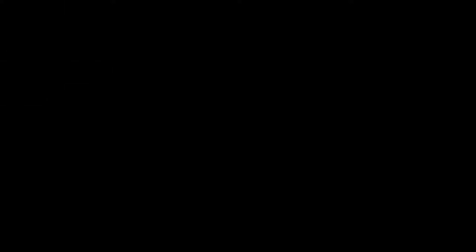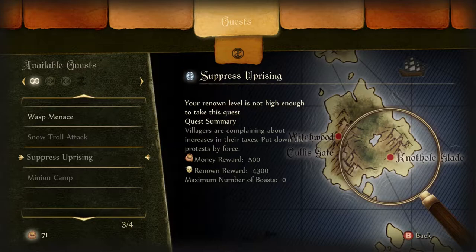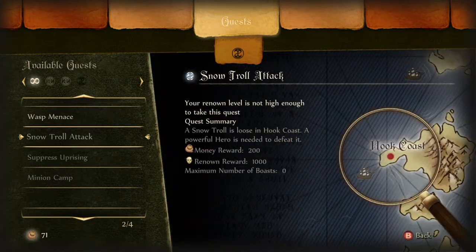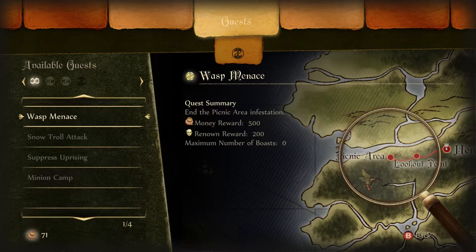Let me see — wasp menace, snow troll attack, suppress uprising, and minion camp. The wasp menace one seems available and the others are grayed out, so I think that's the only one I can do. Let's go ahead and do Wasp Menace — we get a 500 gold reward and 200 renown. Maximum boasts: zero. Let's take the quest.